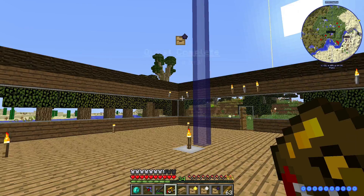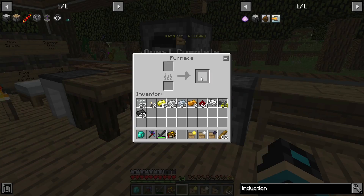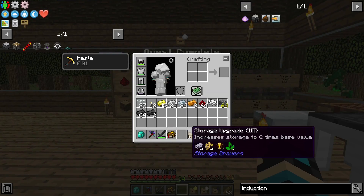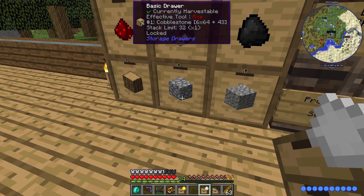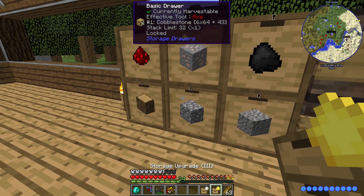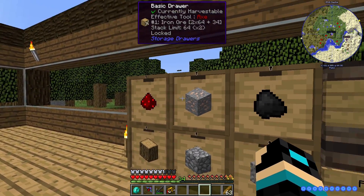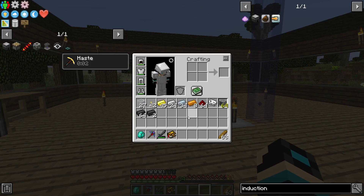So this one actually gives me a frame table. I made some basic drawers. The cobblestone I can just give. The iron — I'll give that one. The cobblestone — I'll give this. I need a lot of wood. So everything should be good now.